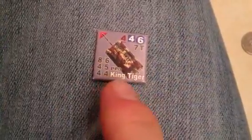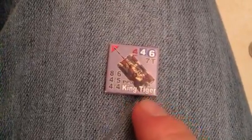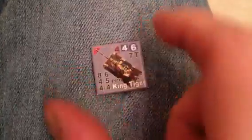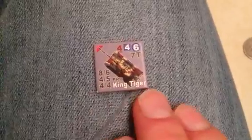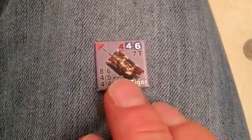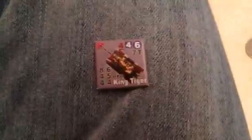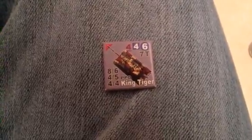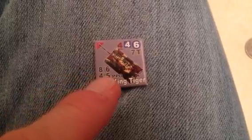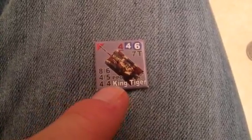So this is Lock and Load, Not One Step Back — it's a squad level board game, the Band of Heroes. If you look here you can see it's got good paint — it's a King Tiger, it can carry two teams of people and they ride out in the open. It's got an eight armor front, a hull, six on the turret, a four side and five on the side on the turret, and a four in the back and a four in the back of the turret.